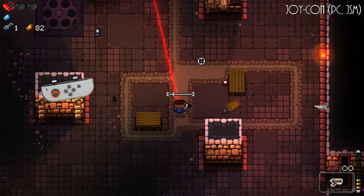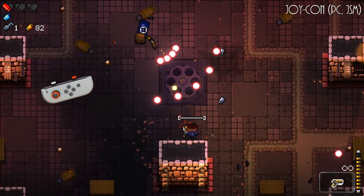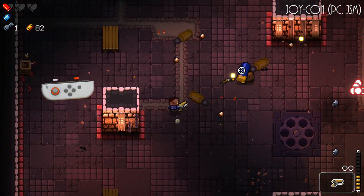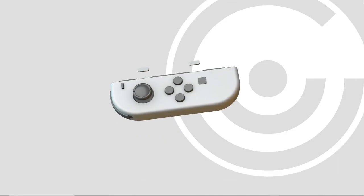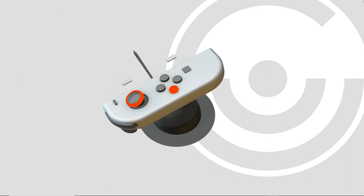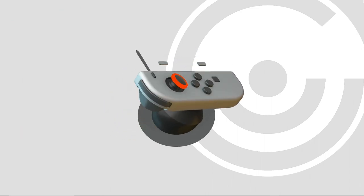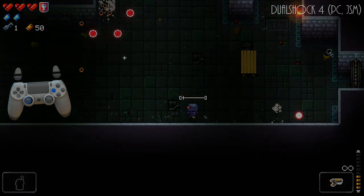G'day, I'm JibSmart and this is 2016's Enter the Gungeon. Dodge Roll, the game's developer, has put a fair amount of work into making this game playable with a single Joy-Con using something they call Gyro Aim. That's what we like to see on this channel, so let's take a look at how it works, why it shouldn't actually be called Gyro Aim, and how it could be even better on Switch and PlayStation 4. Let's begin.